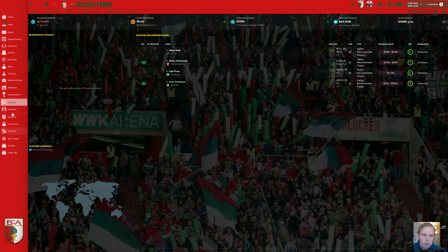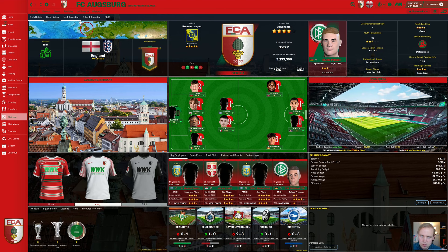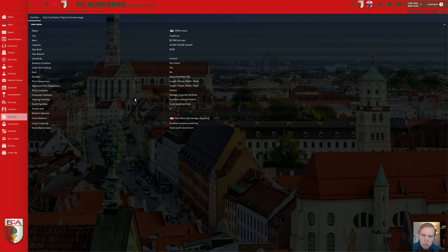First things first — we're looking at the scouting screen, but we should also look at club information, because you can always make young players yourself. If you have the right ingredients, you might generate a good newly generated player. You need excellent youth facilities, excellent academy coaching, and youth recruitment should be up to excellent. I've asked the board about that — they don't want to do it. Better training facilities will also help players develop, but fighting with your board can be difficult. At FC Augsburg they're flush with cash but won't do anything, so screw that.